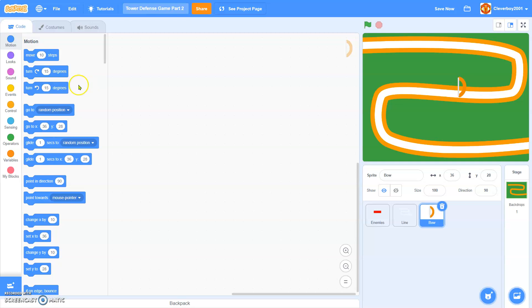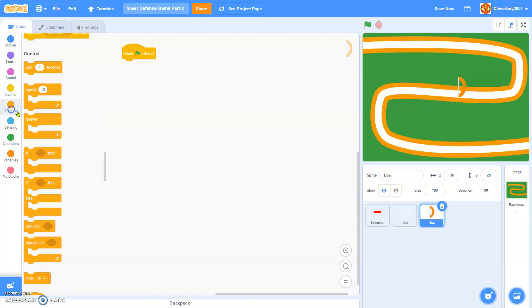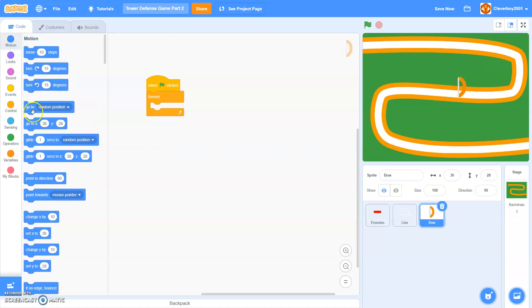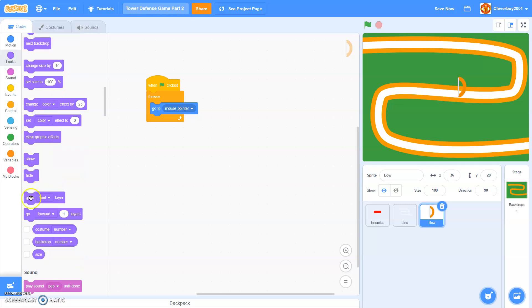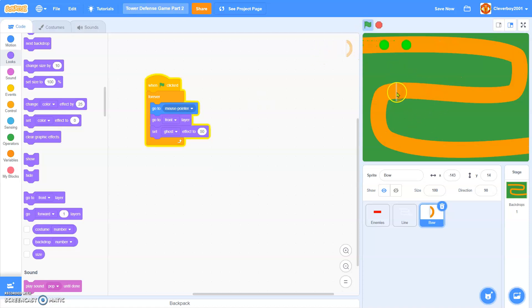Now, for the green flag click, we'll simply put in a forever loop. We'll go to mouse pointer, go to front layer, and set the ghost effect to 50. Now you can see it's nice.